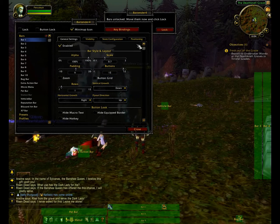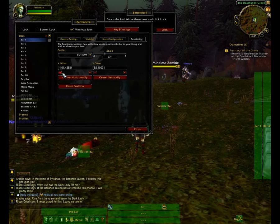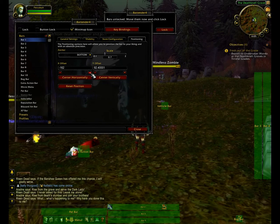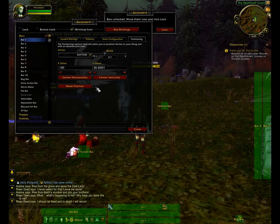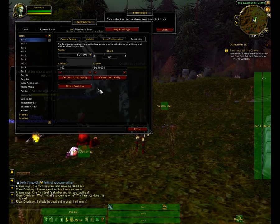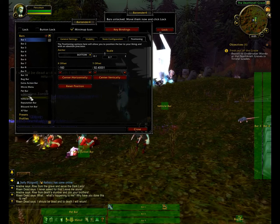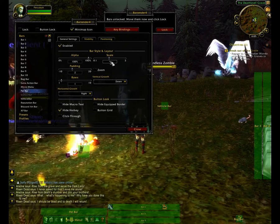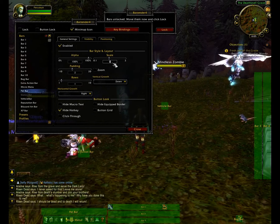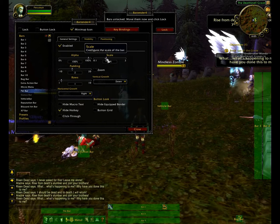I clicked on the wrong one there, but you can see — position, and then you've got the X and Y, X and minus, and you just line them up so they're tidy. And there we go. The pet bar's a bit big, so click on pet bar, then go to scale and just drop that down. There we go, so that's a bit smaller.